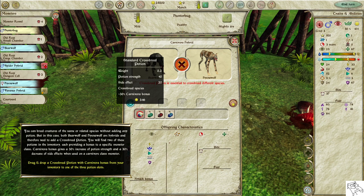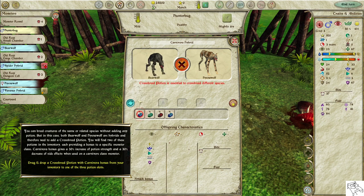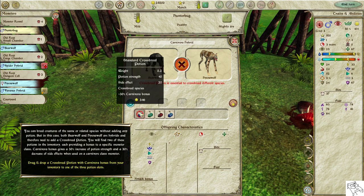You will find two of these potions in the inventory, each providing a bonus to a specific monster class. Carnivora Bonus gives a 30% increase in potion strength and a 30% decrease of side effects when used on a Carnivora-class monster. Drag and drop a crossbreed potion with Carnivora Bonus from your inventory to one of the three potion slots.